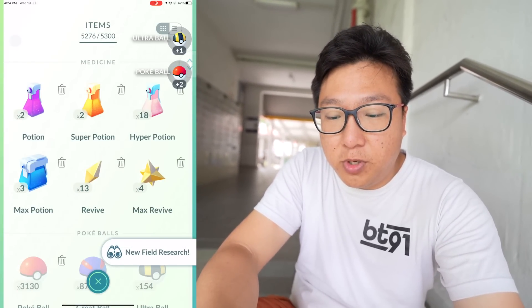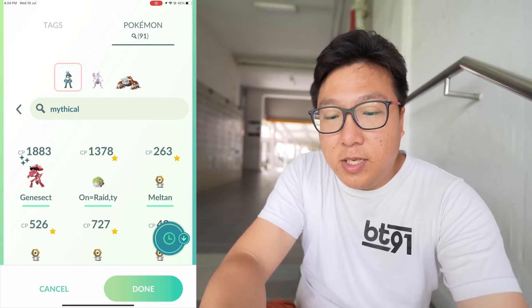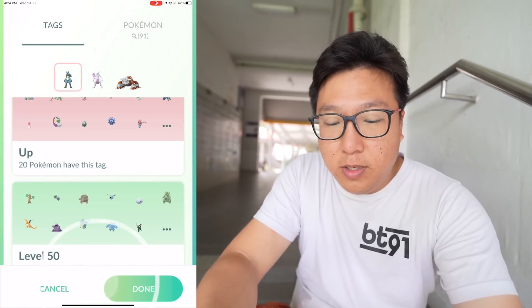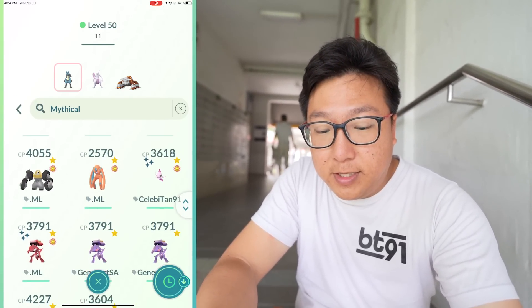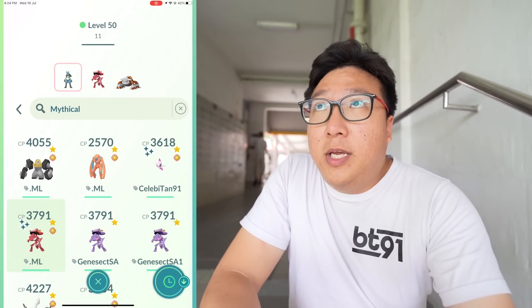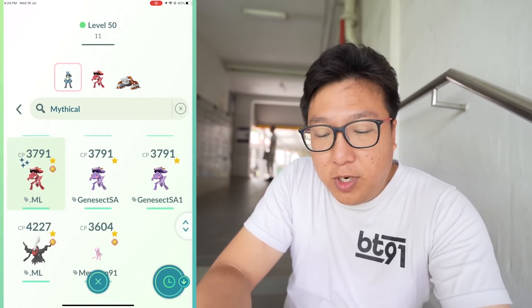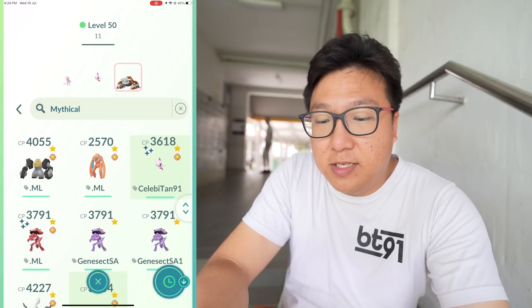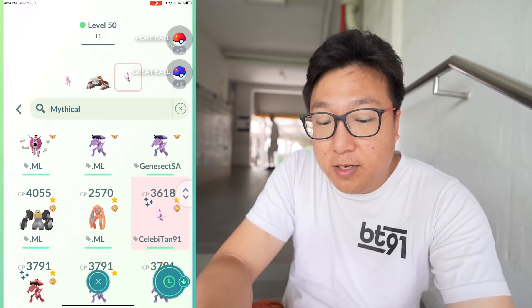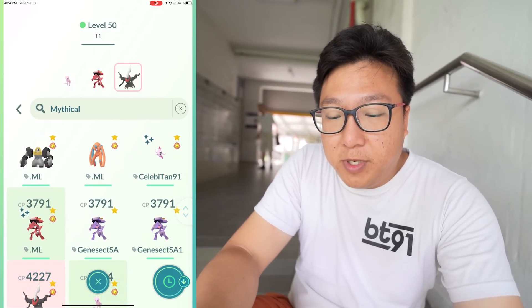I'm going to use Genesect as the first Pokémon because Arlo leads with Aipom, which Genesect does well against — it has Scratch. For the second Pokémon, let's try something interesting: Mew and Celebi. Actually, I need a fire-type because it could be Scizor. I haven't used Darkrai yet, so I'm going to use Darkrai. We're going to use my Shundo Genesect. I think that should be fine — hopefully!